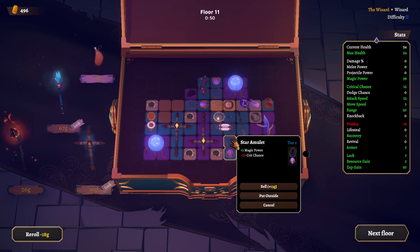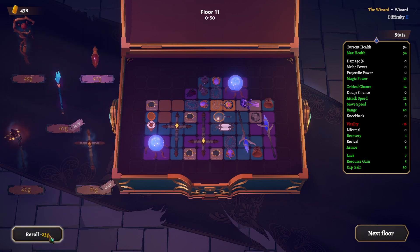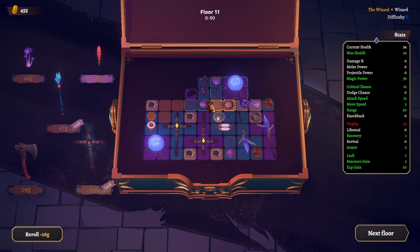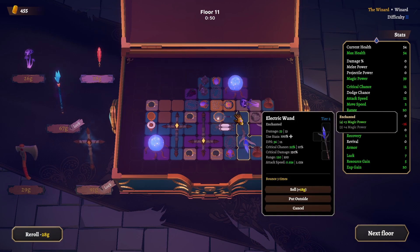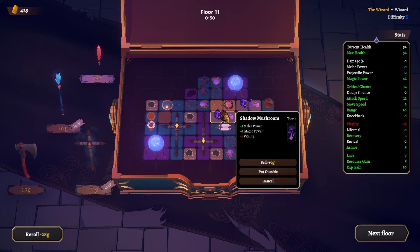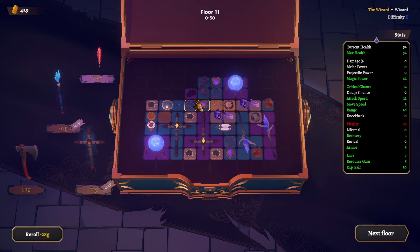I might add another weapon instead of selling. We'll keep those locked in. Ruby staff — nope. This is a fire wand. Another mushroom — less vitality but more magic power. This one isn't maxed out, we can have even more shields down here. No more lessening attack speed — 12% attack speed, that's good. So I'll put you here — less vitality again but even more magic power. Now this is maxed out, surrounded by all magic power.